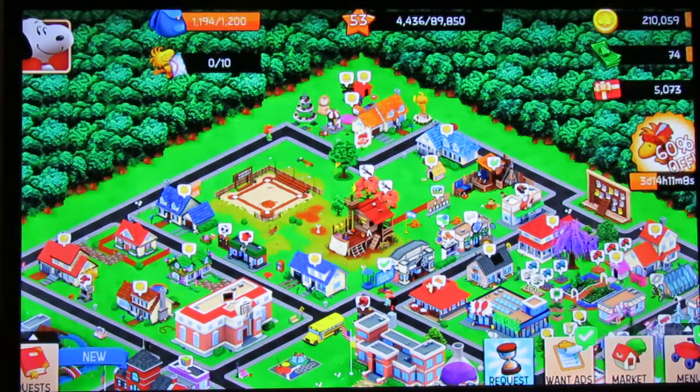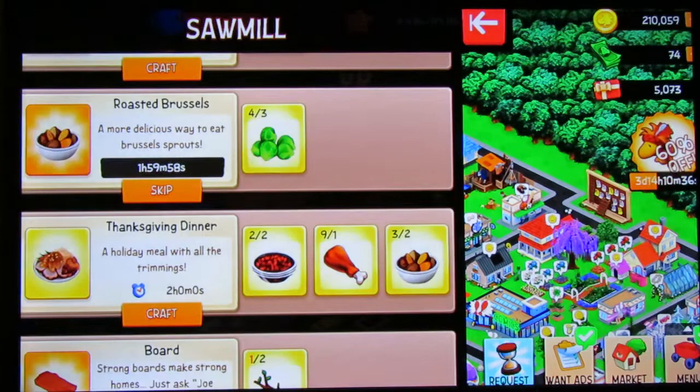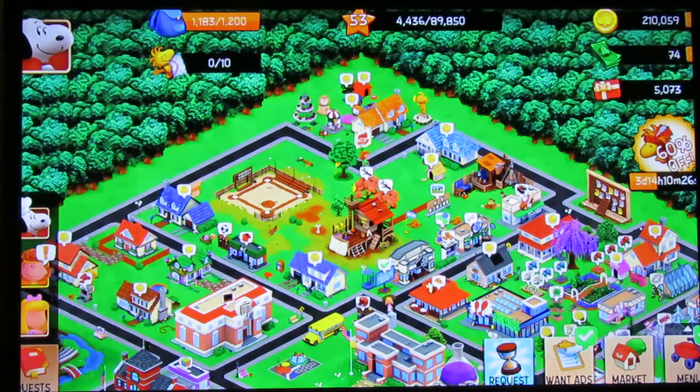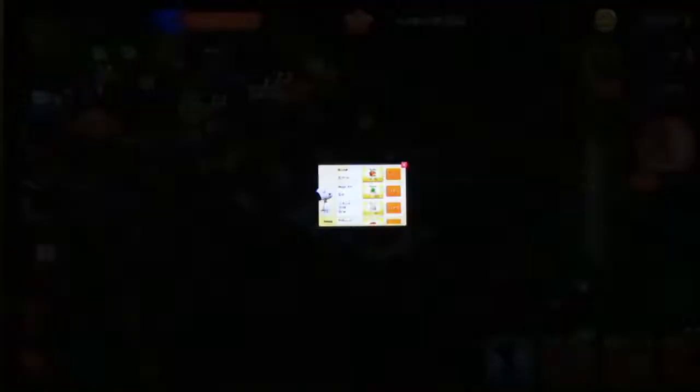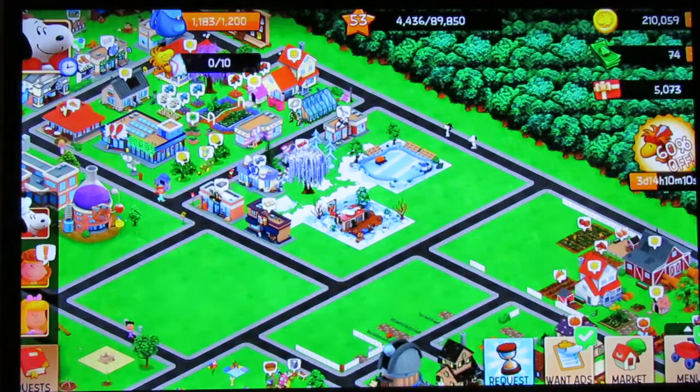To address one more issue: figuring out the sawmill. The crafting stations in the game — the main ones — they all have names. The first one, which I just tapped on, is called the sawmill. We have names for our crafting stations, which I'm just now starting to understand. I'm going to craft some more of these, and I'll need the last Thanksgiving dinner for the Thanksgiving missions. Lila still has something else to do — I have to get another food ration. Snoopy, that's a nine-hour wait — all right, wait it out.